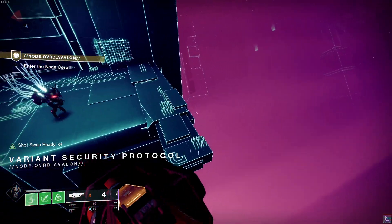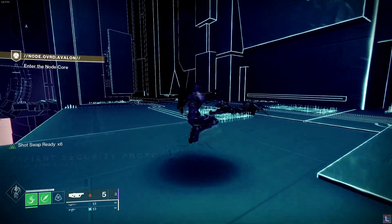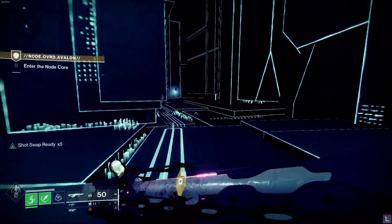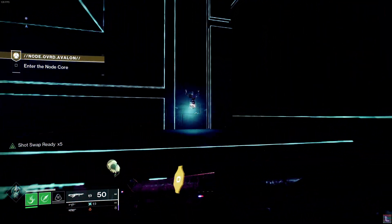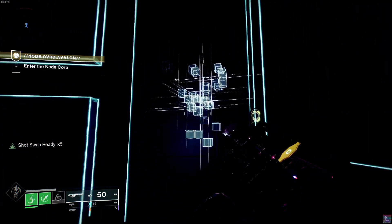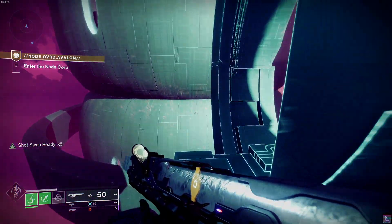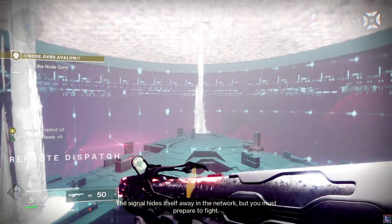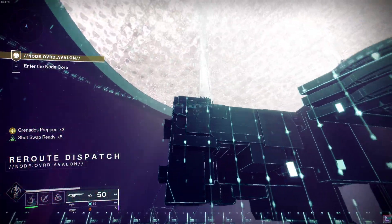You'll have to keep hopping and skipping your way through the Variant Security Protocol, seeing random men that disappear into the walls. Eventually you'll find yourself going through a portal, and you'll be in a grablift headed down through Reroute Dispatch. You'll go through three different levels, which are the three phases of the last boss fight you're about to begin.